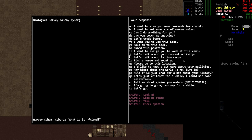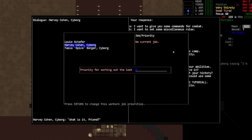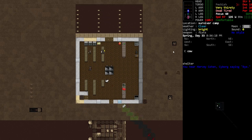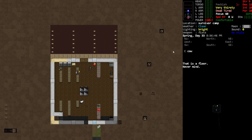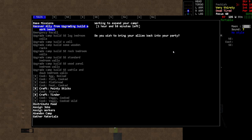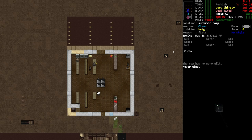I want to show you what I mean by the jobs running automatically. Harvey right here — he just was out foraging for us. If I hit assign work at this camp, I can say I want you sorting loot, doing construction, tidying up, or repairing a vehicle. Then I can say see you around and he should do jobs as they become available. Right now he's kind of just waiting, which is strange. Also because we have the cow here, we can periodically milk it and get food. This construction is gonna take about two hours.